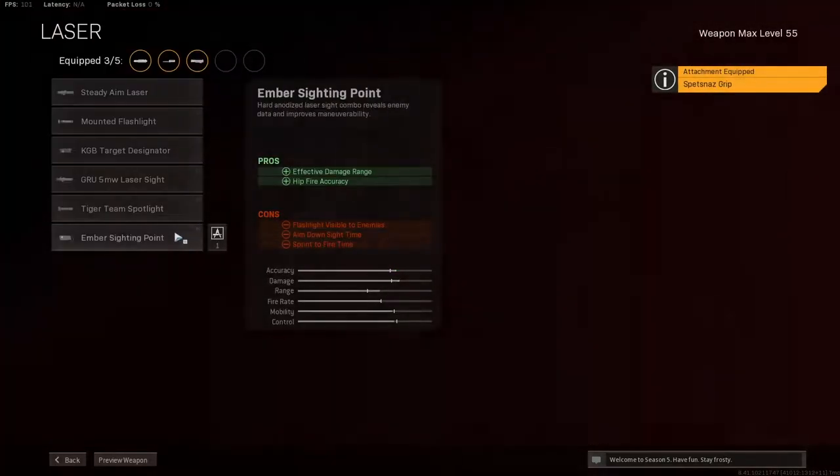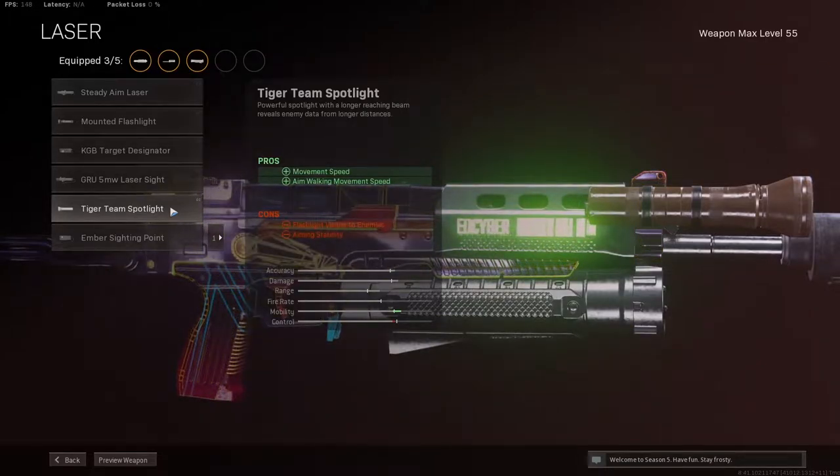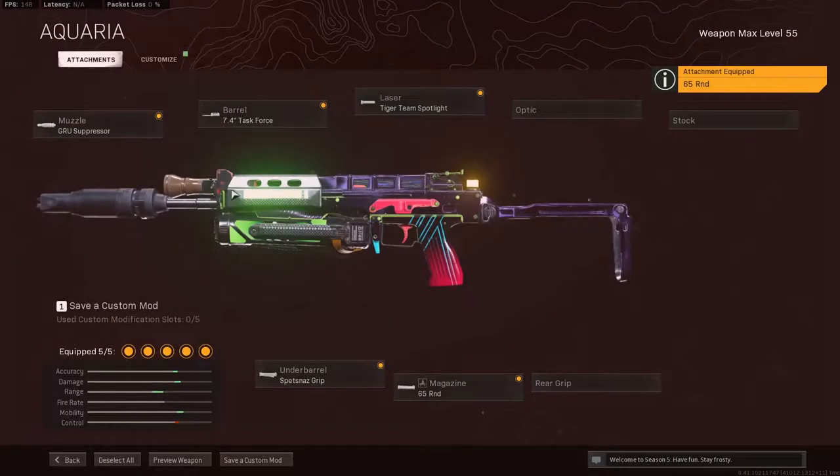Then for the laser we have the Tiger Team Spotlight, which helps quite a bit with the mobility of this class and makes you feel quite agile and fast. Then for the magazine we've got the 65-round mag, because 65 is more than enough.